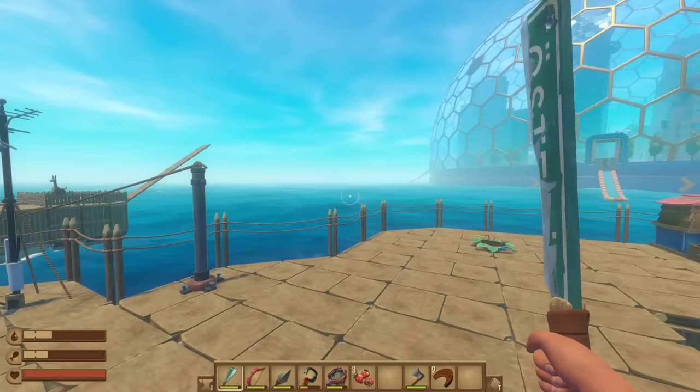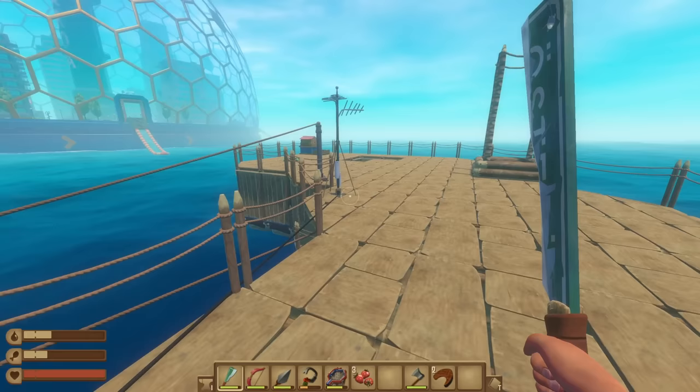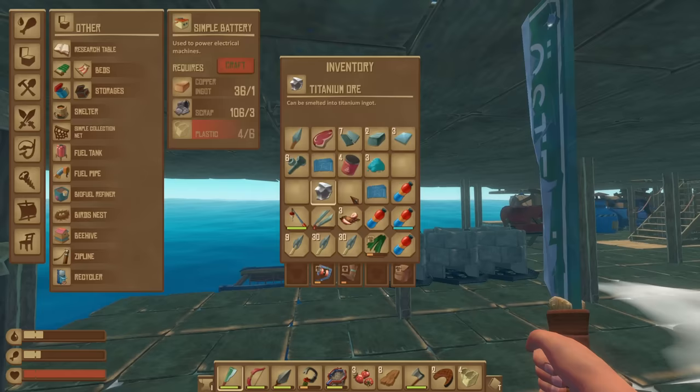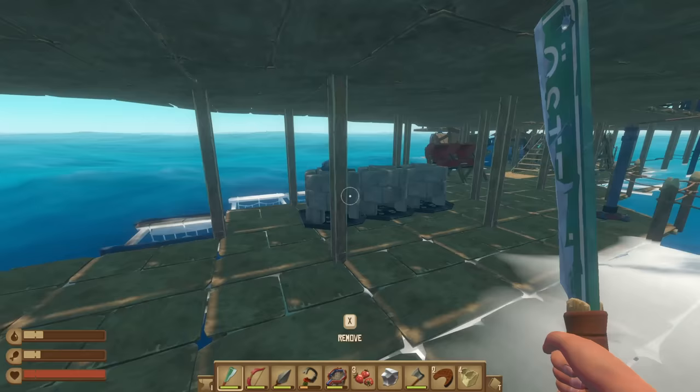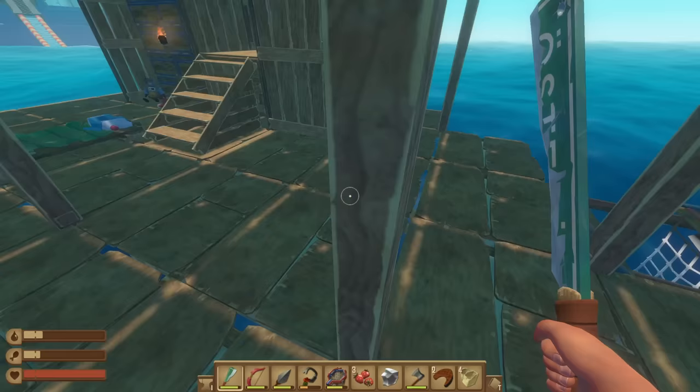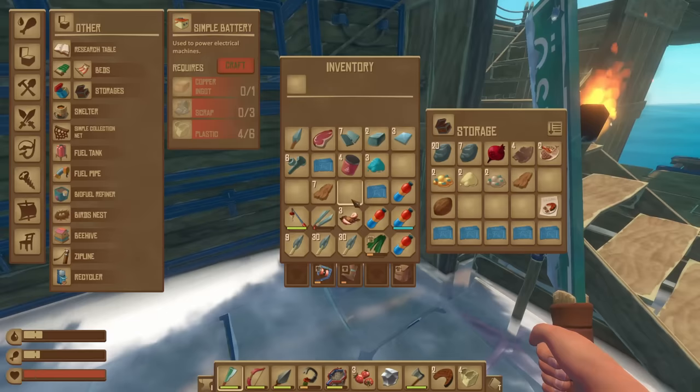Last episode we just finished up with Tengaroa, and now we're going to find our new objective. But before we can do that, I want to look into building a battery recharger. The batteries are kind of expensive — mainly the copper. Just realized that I got a second titanium ore, which is really good. I don't know if researching it will actually use it, but we'll find out.